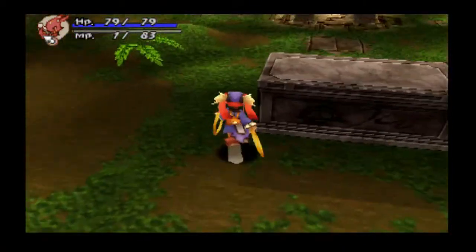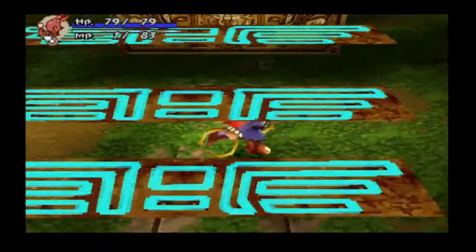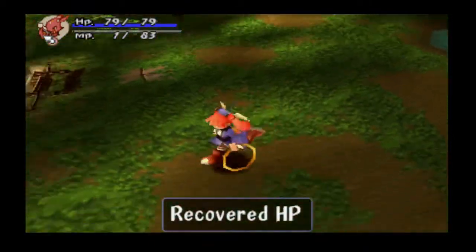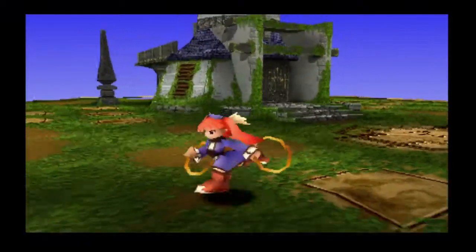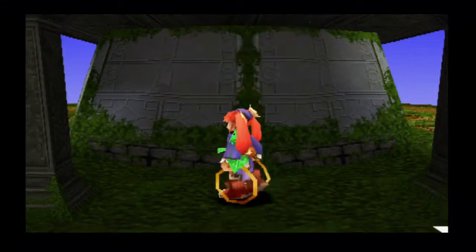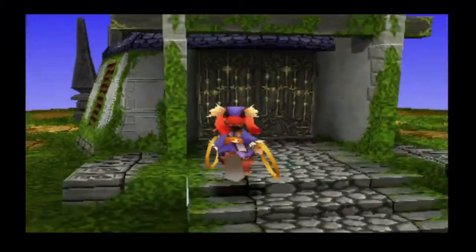Something I discovered when I was walking around is there are little plants in each area, and those act as little teleports back to town. There doesn't appear to be one in this area, but we'll check one out in the next area coming up. It's just a little green sapling-like plant — and there it is. Do you want to go home? Nope. That makes it nice and easy to backtrack to town, at least.